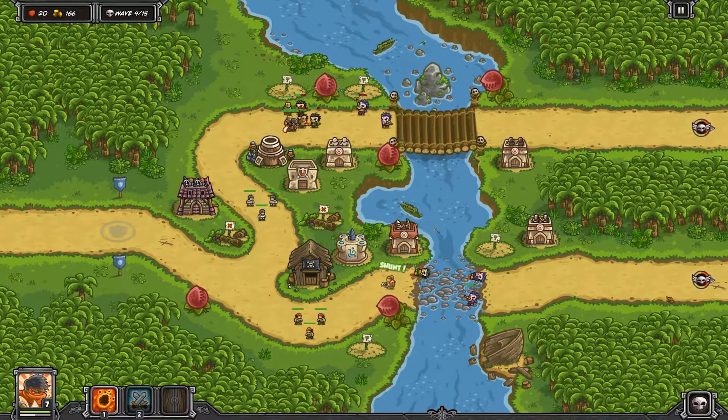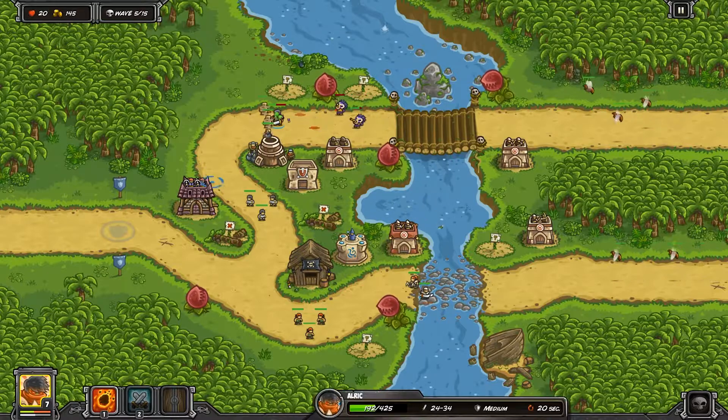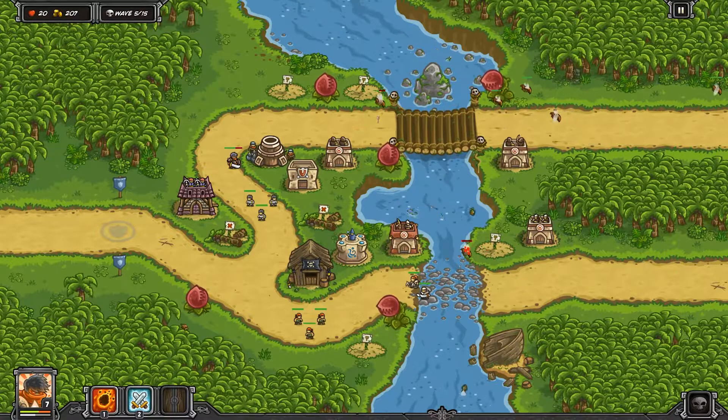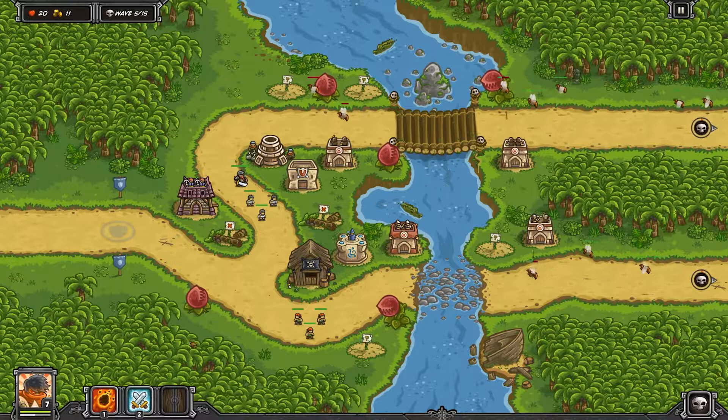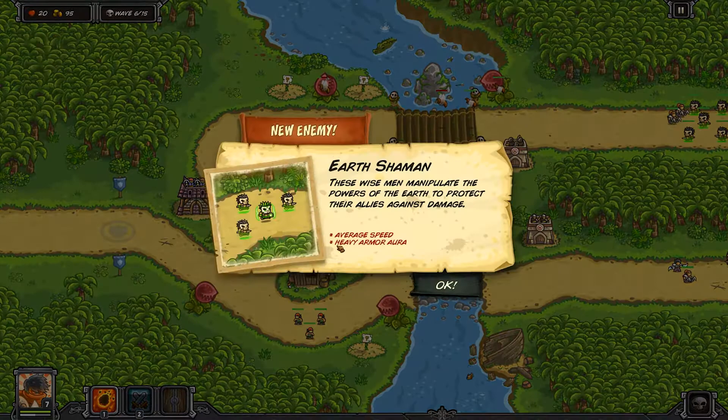These guys are almost done; we'll call the wave in early — got 19 bonus gold. Plenty of wasps coming in, so this is one of the reasons we need archer towers. It's kind of a balance — there are some enemies coming that won't die quickly to archers, but for the most part archers will do for this early part. We have a level four archer tower in the back.